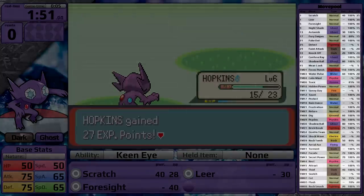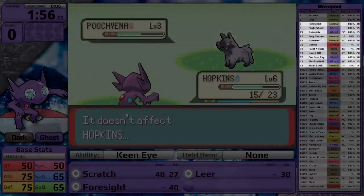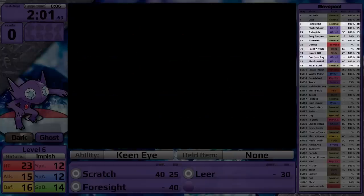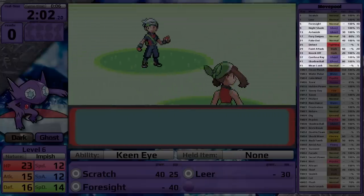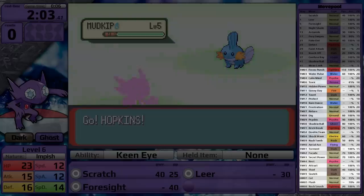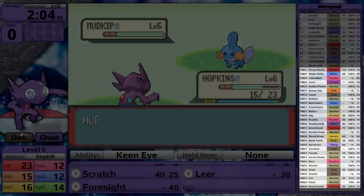Let's go through the move pool. Sableye starts with Scratch and Leer, and it learns Nightshade, Astonish, Feint Attack, Knock Out, Confuse Ray, and Shadow Ball through level up. Honestly, a decent set for a Ghost Dark type - would have been nice if it learned Crunch, but overall I can't complain. From TMs and HMs, it learns Water Pulse, Calm Mind, Dig, Psychic, Shadow Ball, Shock Wave, Rock Tomb, and Aerial Ace, plus moves that all Pokemon have access to, like Hidden Power.